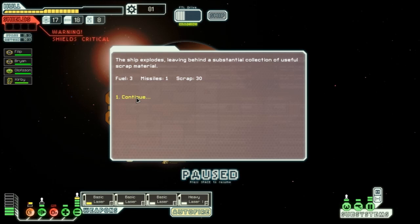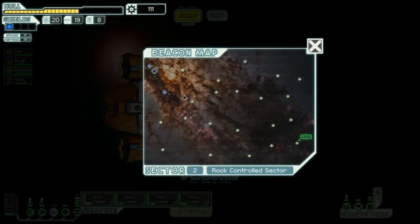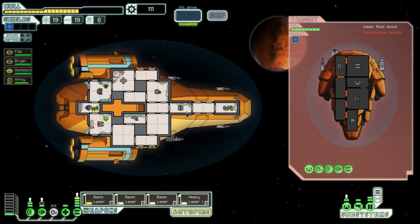We send crew to fix oxygen and observe skill levels — the repair guy is getting good, weapons guy is almost leveled up. Next beacon: we just shunted a rock fighter prepared to fire. We target his shields, weapons, oxygen, and engines.